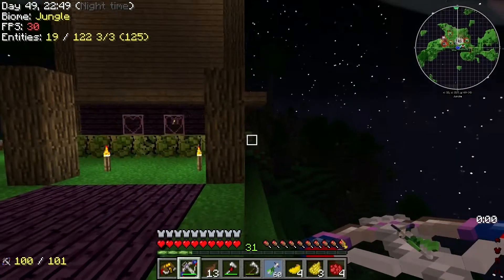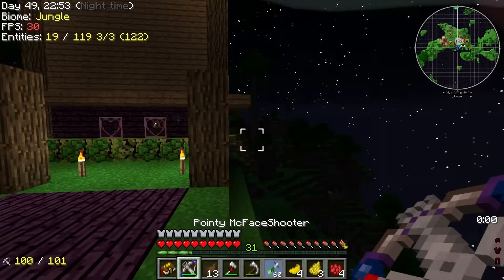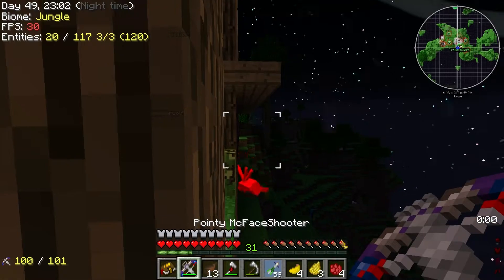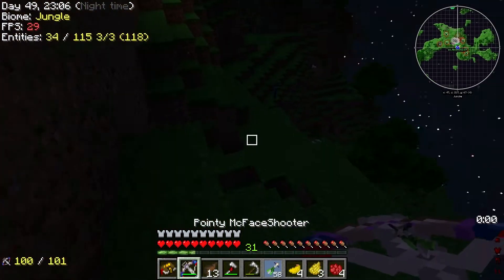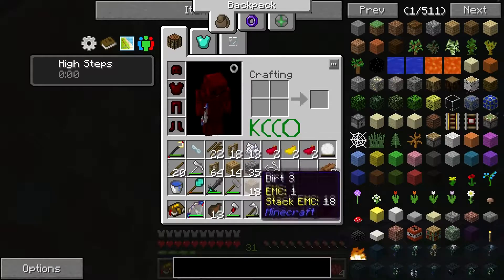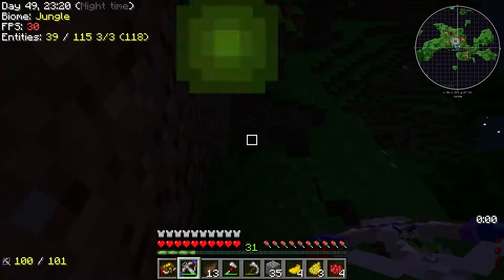I'm gonna try to work through the night so I can be ready for our journey in the morning. If we're lucky there might not be an emerald in this. Could be a bunch of stuff. Apparently there's a 1% drop for emeralds from gravel. That could be a good option as well.